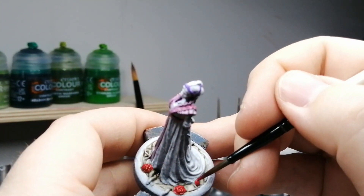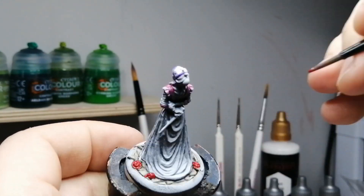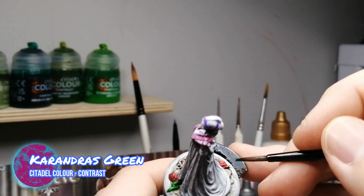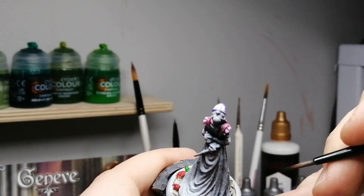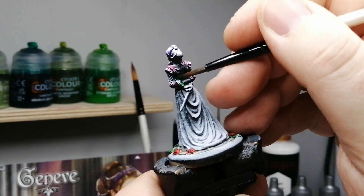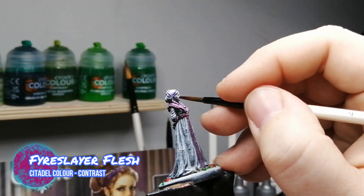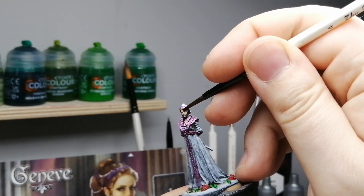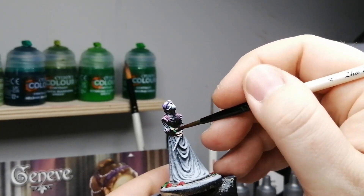As you can see, I'm using contrast paints and some shades. Having put that Agrax Earthshade on the ground first before painting the roses and all the vines, I found it helped make a little bit more of a shading effect for the roses. I'm also putting that on her vial — that green that she's holding in her hand, which I didn't notice until I started painting. She's got a bottle of poison too with the dagger and she's holding it very nicely behind her back. This is a mage you don't want to mess with.